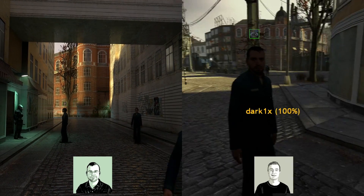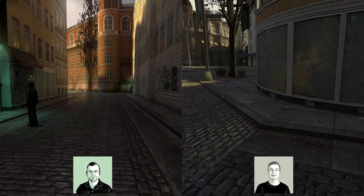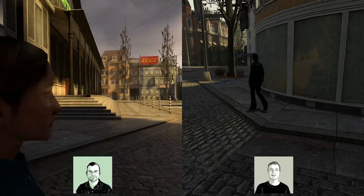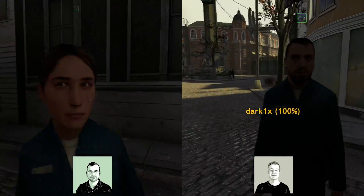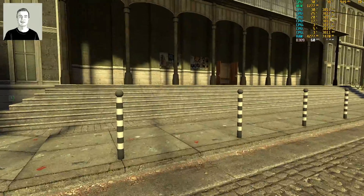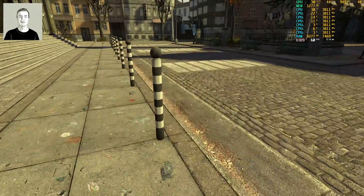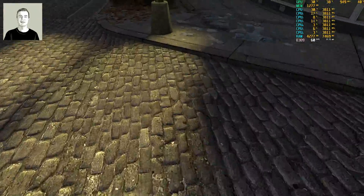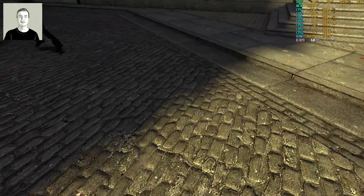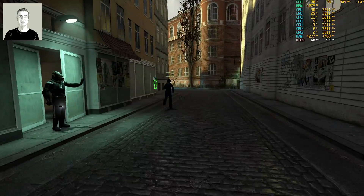Half-Life 2 spent a lot of its rendering budget on baked indirect and direct illumination — many shadows here are baked, which looks pretty low-res by today's standards. This is something from Digital Foundry Retro: the 2007 update introduced a bug where car wheel geometry intersects the ground, and there are several other small visual issues that came with that update's modifications.